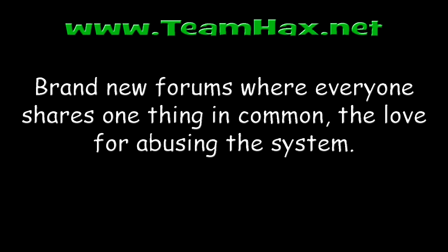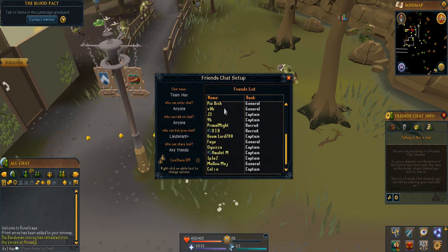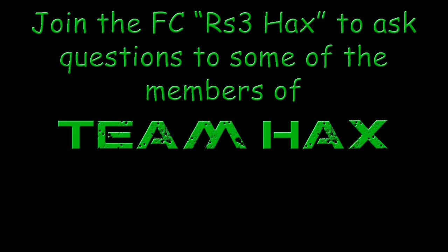Something new that I'm doing is: if you complete all the easy tasks you'll get a one stripe in the RS3 Hacks friends chat. If you complete all the medium tasks you'll get a two stripe, and if you complete all the hard ones you'll get three stripes in the friends chat. This is encouraging people to do the tasks so they can get ranks in the friends chat.